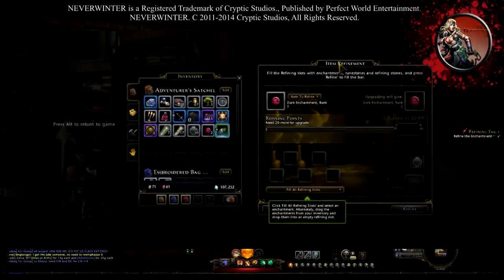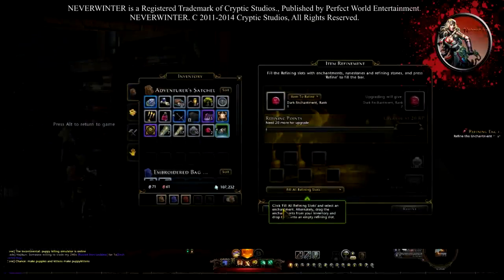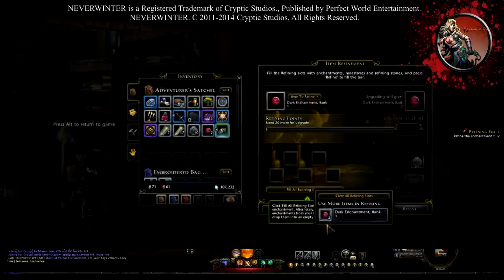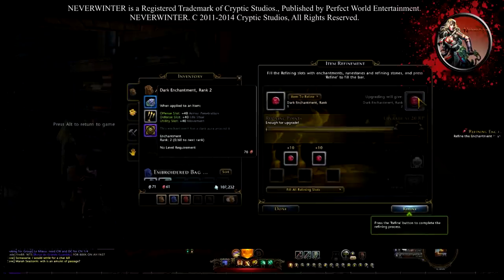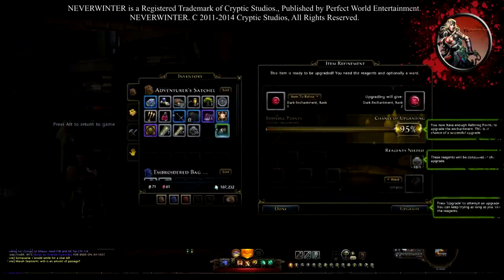It brings you to this screen and I already have two enchantments here. Click 'Fill All Refinements' — if I had more enchantments they would all show up here and I'd decide which ones to use. She gave me a plus 10 and a plus 10, so that's 20 total, and it needs 20 in order to get a Grade 2. So I'm going to click Refine.